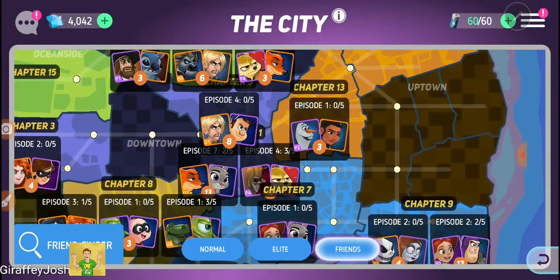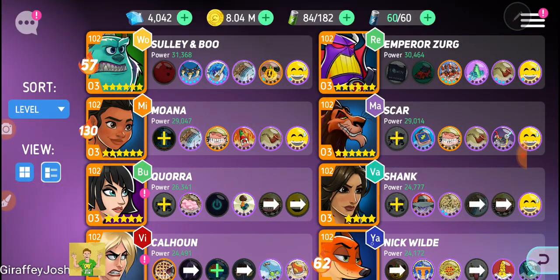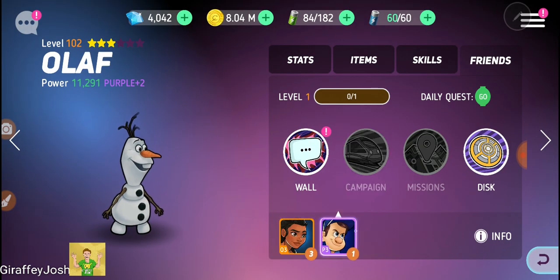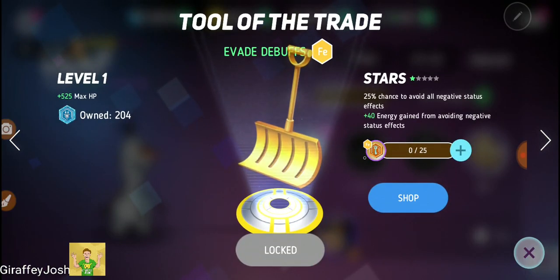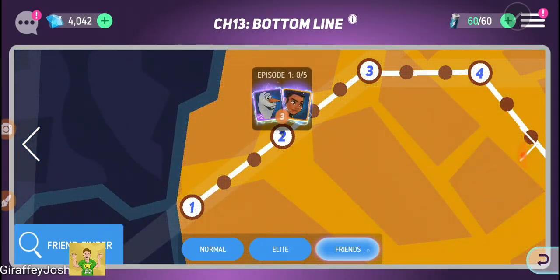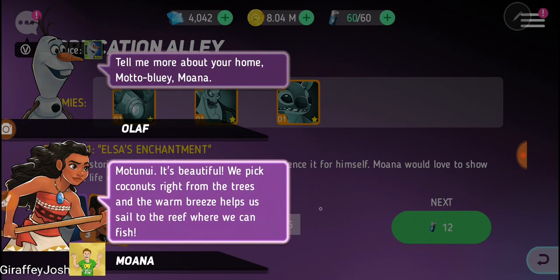The next friendship mission I've chosen to start has to be Olaf and Moana's. A lot of you have been mentioning Nick and Olaf's badge, and I like that one, but let's get on to Olaf and Moana's. Here we go - it's pure, it's beautiful. We pick up coconuts from the trees.